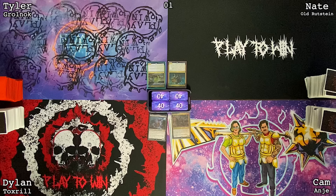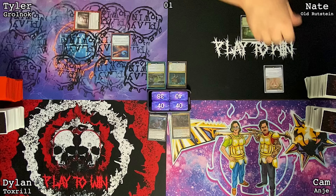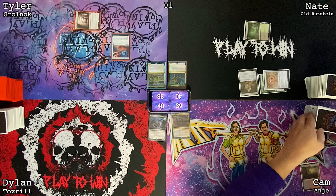Draw for turn. Ancient Tomb — lose two life to cast an Arcane Signet. Pass. Draw for turn, play a Bayou, cast Chromox imprinting Elvish Mystic, cast Talisman of Resilience, pass the turn. Draw, crack a Bloodstained Mire, Badlands, Mana Crypt, Dark Confidant, and pass.